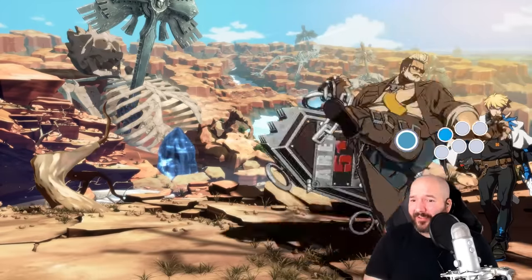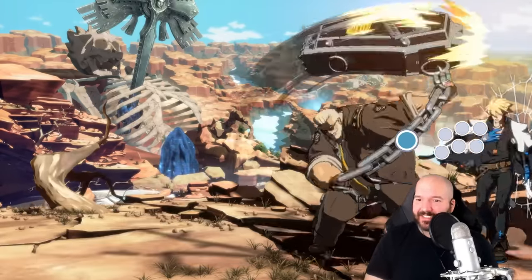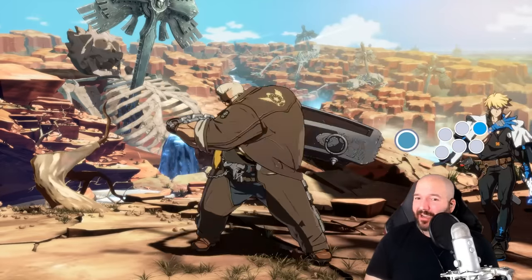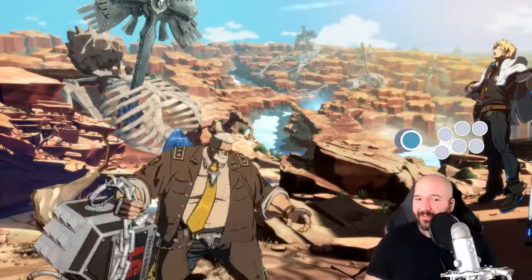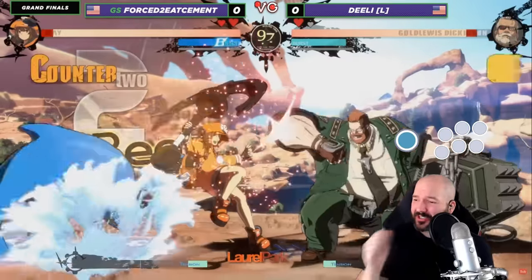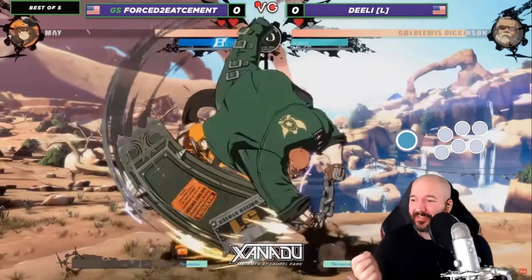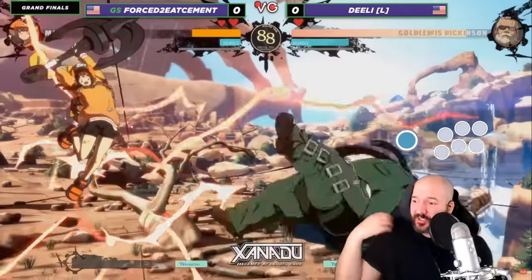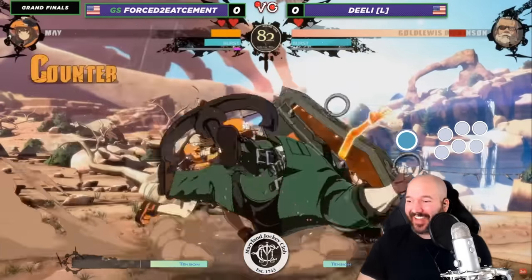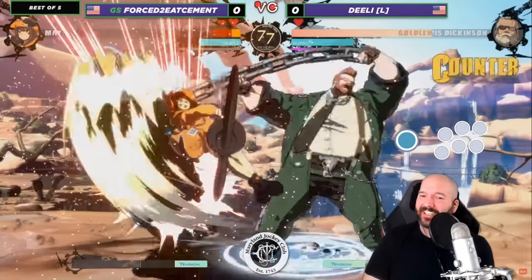Some of these are really tricky inputs, especially the ones that start with up, but when you find the right moment the properties are extremely strong — tons of damage on hit, and really good frame data on block. Goldlewis, who many thought was bottom-tier when he first came out, is now considered maybe one of the best in the game thanks to buffs and players figuring out the sheer power of the different Behemoth Typhoons. It's now not uncommon to see Goldlewis players absolutely blowing it up at tournaments.